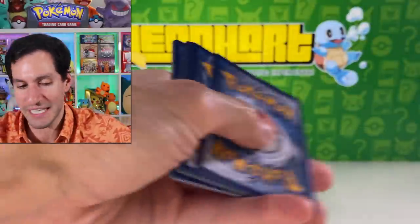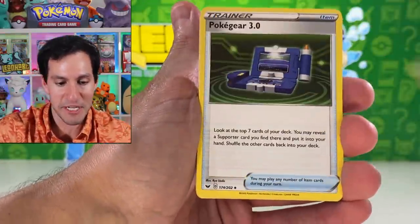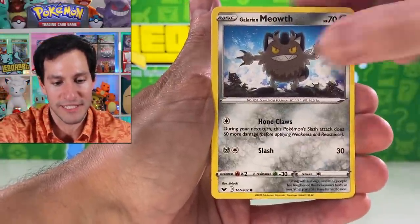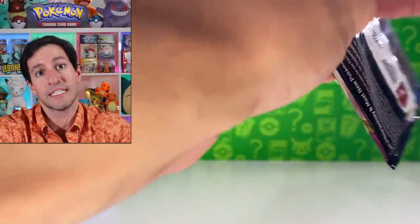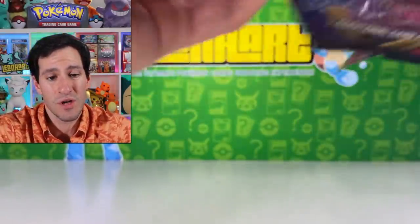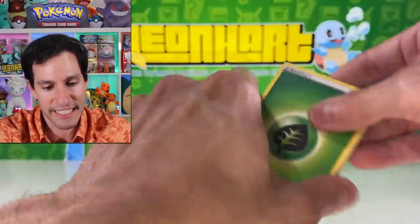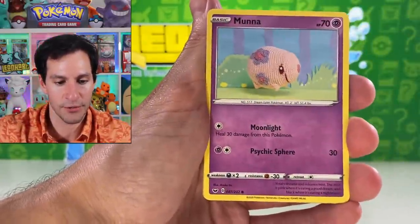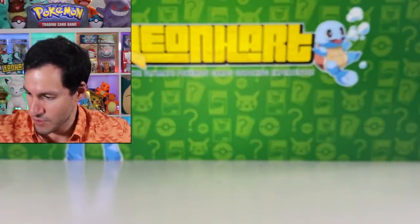Back to Sword and Shield packs — wish me luck, I want to pull the golden Zacian! Psychic energy. Lots of y'all have been pulling it and it makes me want to open more. From this pack: metal Saucer, Quick Ball, Sizzlipede, Zigzagoon, Munna, Snom, and a Cinderace non-holographic. Fighting energy for the next one.